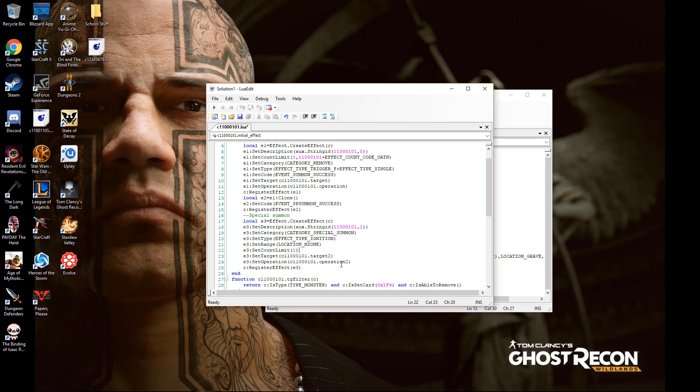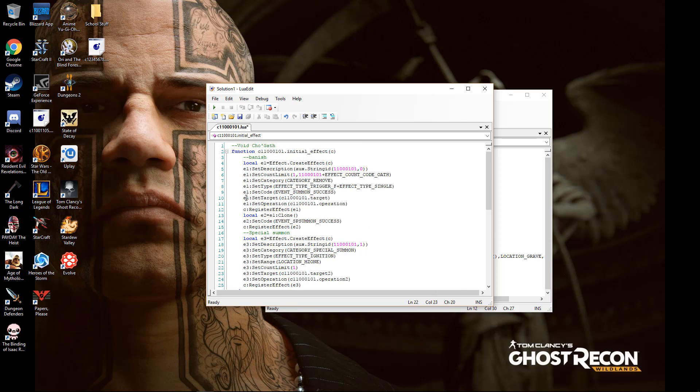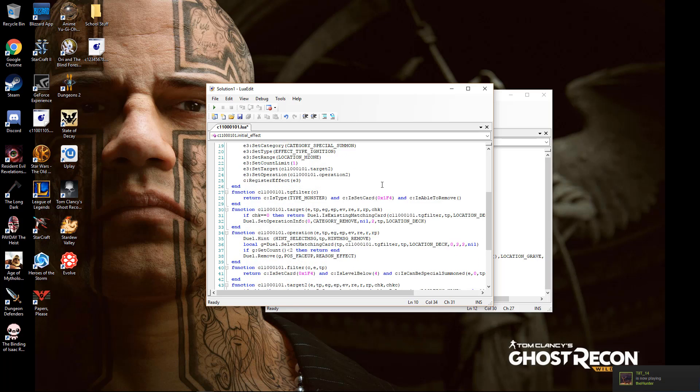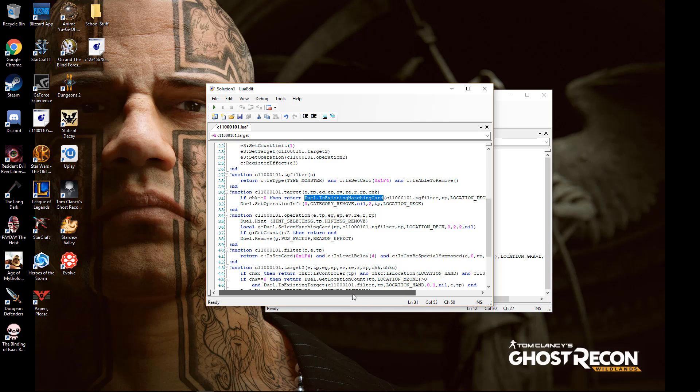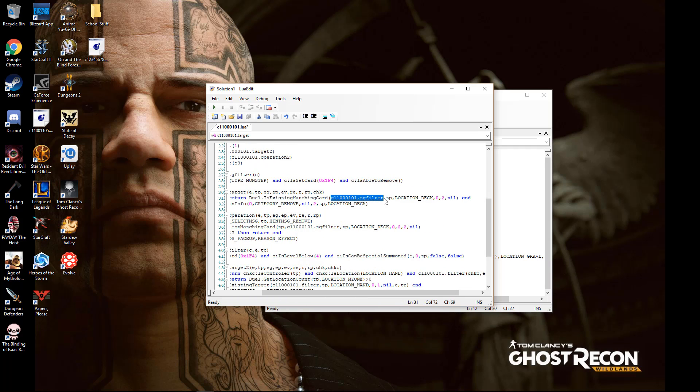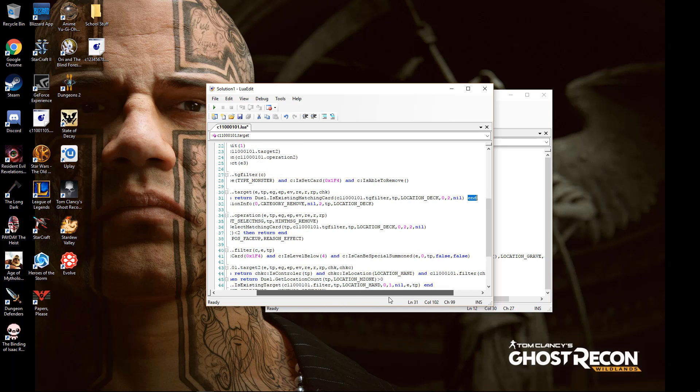Then the target and operation. Here's set target. Dual is existing matching card — it checks if the card that I'm wanting to banish is in my deck. It checks for this filter. TP means turn player — so it's in my deck. Zero means my deck; this other value would be my opponent's deck if I want to banish from their deck. Then two means I need at least two monsters in the deck. Since I don't target cards in the deck — I only target cards in the graveyard, on the field, or in the banish zone — you don't usually target cards in your deck.